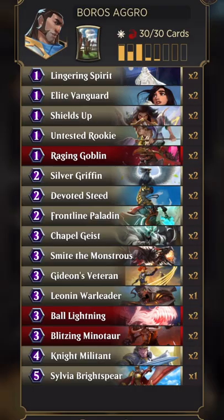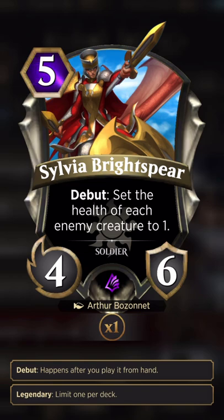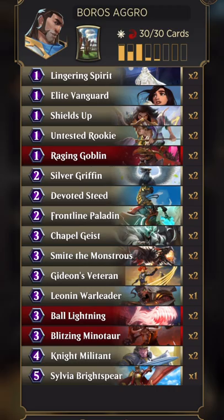Summon a Soldier — it's just a 1/1 soldier, but two bodies for one makes it easy to proc Gideon. This other card needs to increase to two copies for sure, but on entry it sets all of your opponent's creatures' health to one, which makes even your small soldier a threat. You can swing and they can't get favorable trades, so even if a lot of the board goes away, they're not left with their board either. It's almost like a little board wipe. That's the deck — I'm gonna hop in and play a few games.